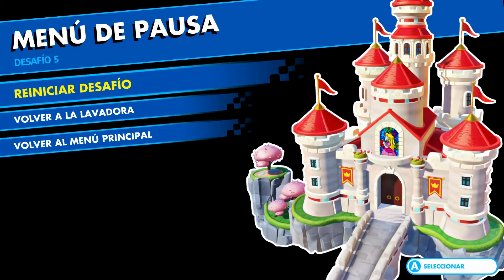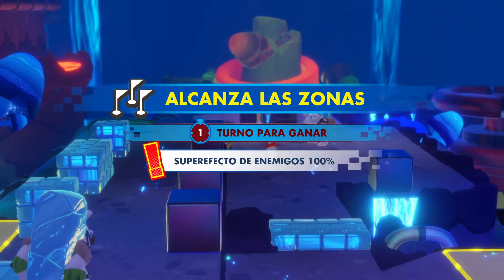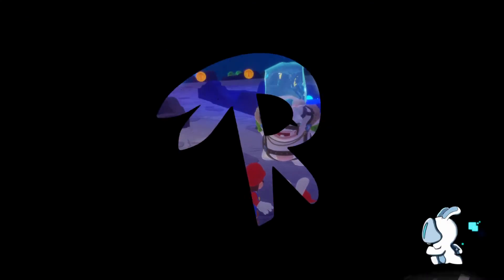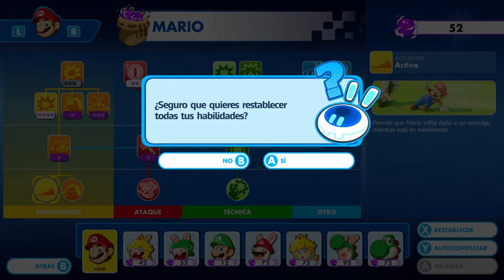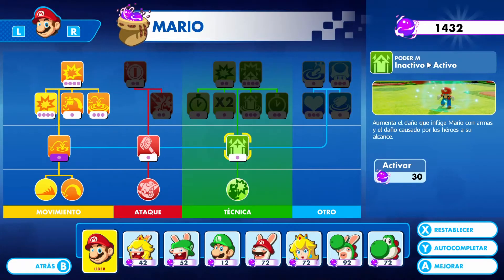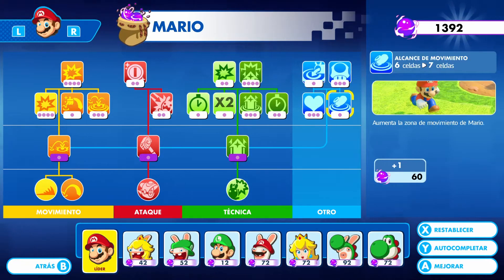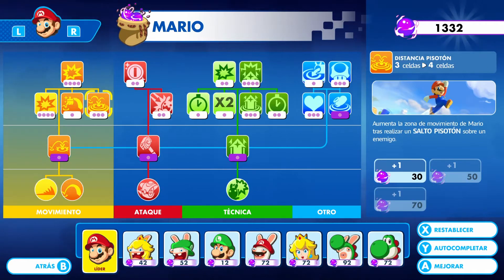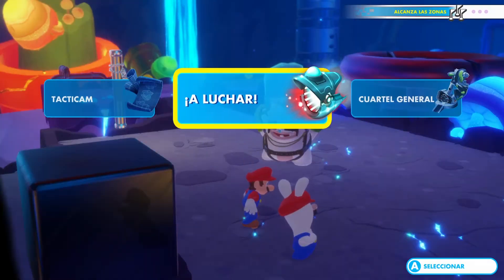So what we have to do is modify the skill tree of Mario in this case. We have to restore their ability points. So we do that, we choose this, which are the basics. We must check this. I think that's all. We go back and start fighting.